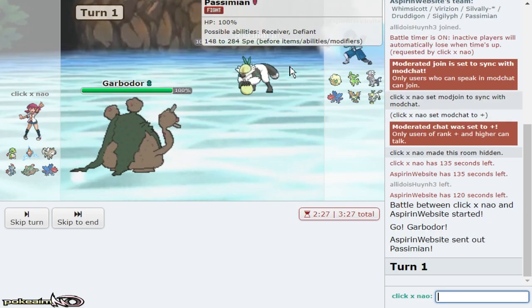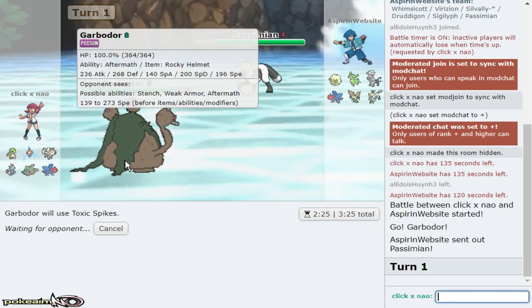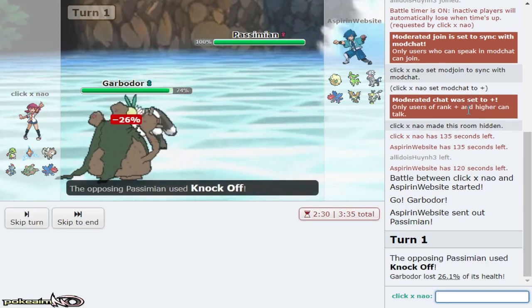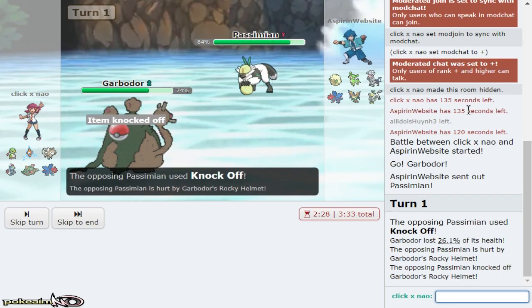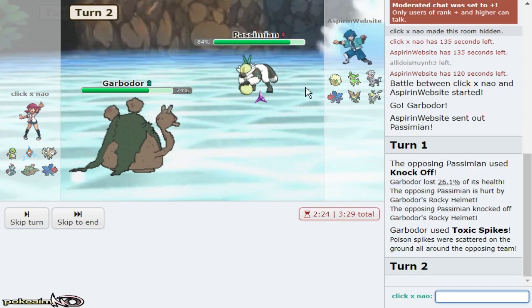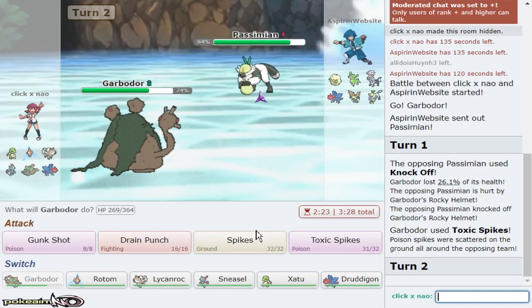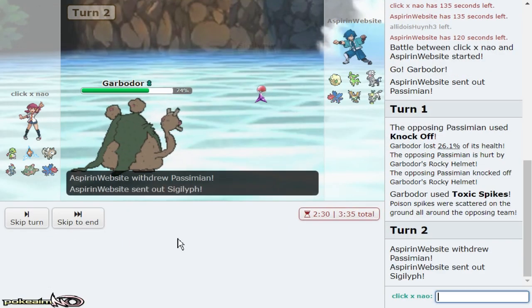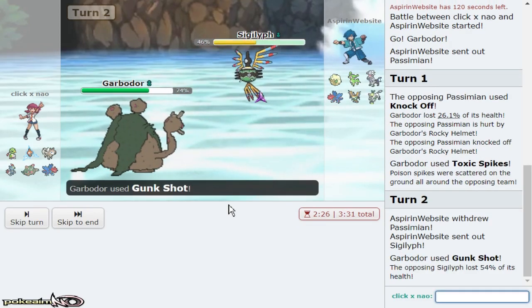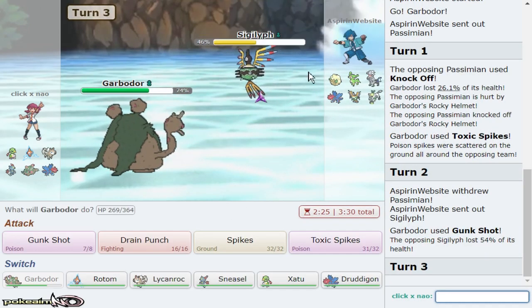There's a Passimian. I live the earthquake for sure and I want to get up T-spikes here. Volt switch late game with Rotom will be good. Maybe I won't need a defog anyway. He goes for Knock Off immediately which Passimian does have now. I throw off a Gunk Shot expecting something to come in — not necessarily Sigaliph, but maybe a Silvally if it was defog, or even Dragonair to weaken it.